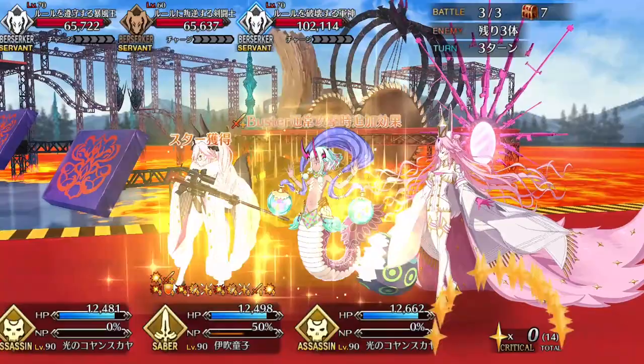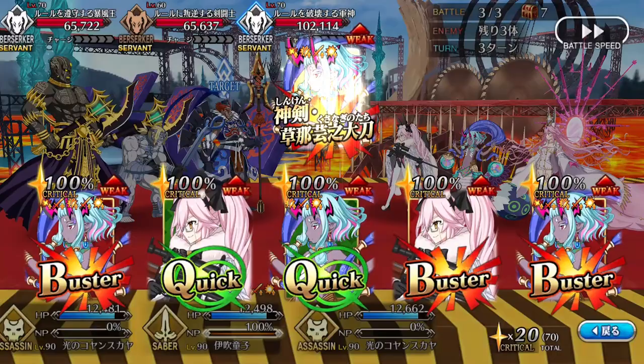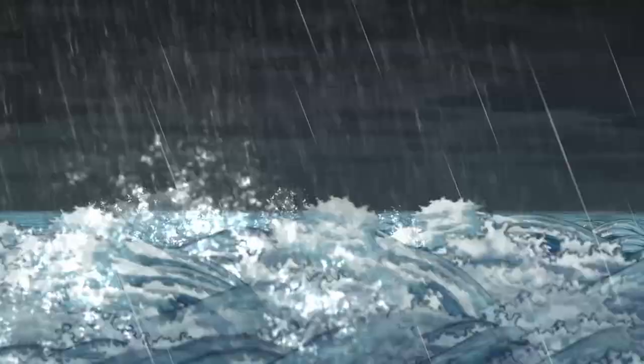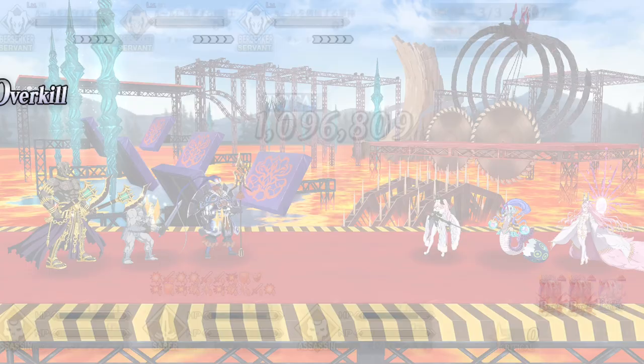On the downside, it does have a very short uptime of only 3 hits. Thankfully, it combos well with her NP battery, so you can use it to maximum effectiveness by buffing Ibuki's NP damage and then following up with attacks during a Brave Chain. This makes Buster Brave Chains particularly strong for Ibuki. More importantly, this skill sets up Ibuki to be an excellent Buster looper for farming, since you only need 3 attacks to clear 3 waves of enemies. In the right team comps, this essentially ensures Ibuki can maintain high damage output from her NP across multiple enemy waves.